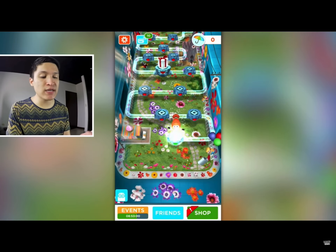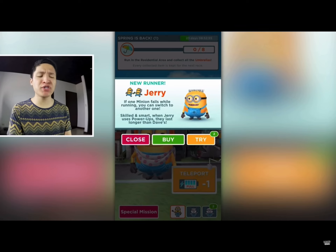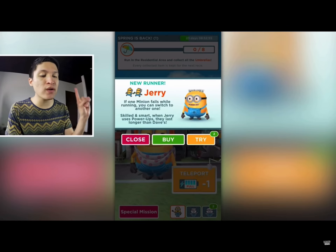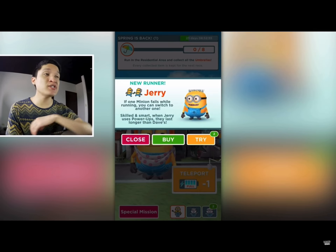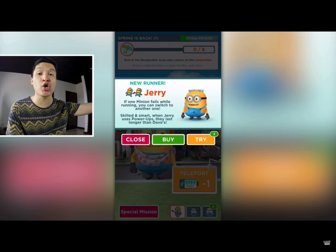This is the spring challenge and we're gonna start it. This is the new runner — Jerry. If one minion fails while running, you can switch to another one. When Jerry uses power-ups they last longer than Dave's, so it's very similar to Dave, only his power-ups last longer.